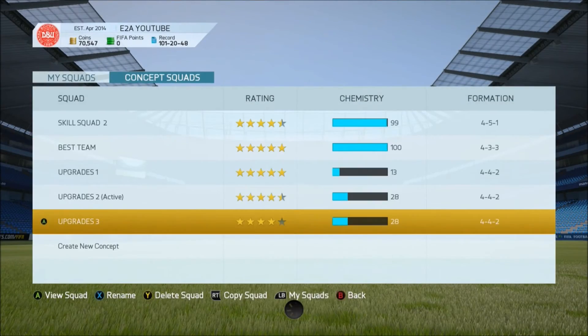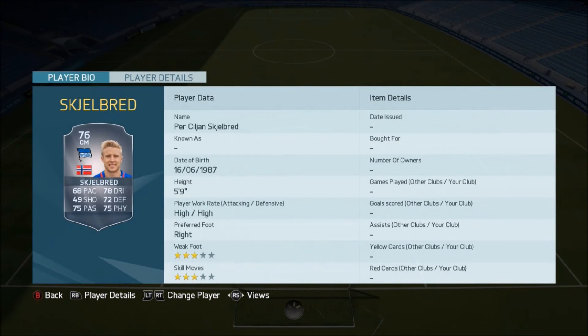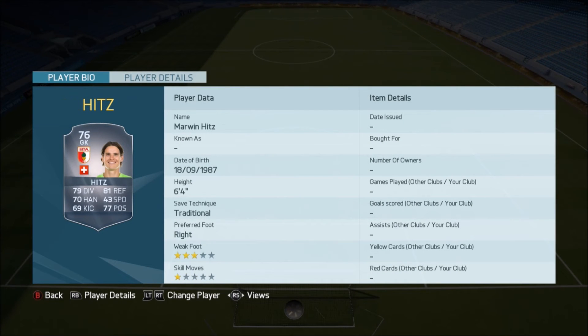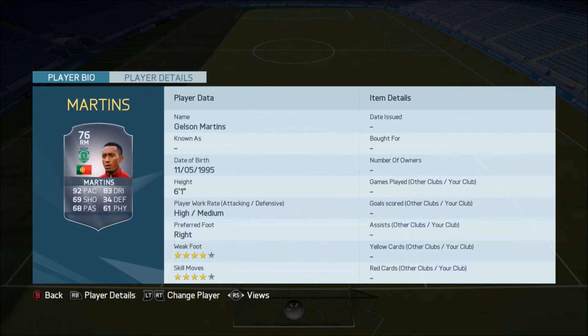Now let's move on to the final squad — quite a lot of hidden gems here. We start off with Skelge going up to a 76. We've then got Hitz going up to a 76 as well. We've got Tete — he's actually gone up by about 10 pace and is now a 76. We've got Akarabi going to a 76. We've got Martins — really nice upgrade here: 92 pace, 83 dribbling, four-star skills, four-star weak foot for a 6'1 player — he's gone up to a 76.